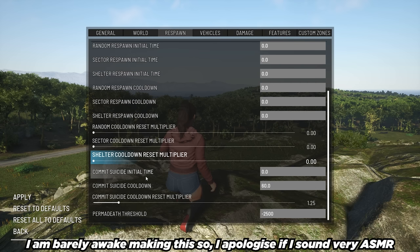Commit suicide initial time — zero seconds. Commit suicide cooldown — I'm going to set that to 30. Commit suicide cooldown reset multiplier — get that down to zero. Permadeath threshold — if you've got a multiplayer server, this decides when a character gets permadeath. If you really don't want your characters to die, set this to something like 9999 so it's impossible to permadeath. Anyway, that's the respawn sorted. Remember to click apply.